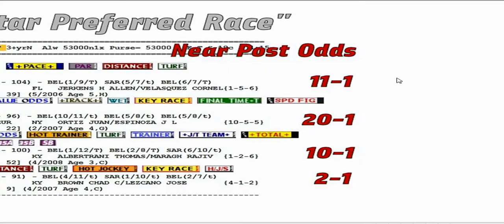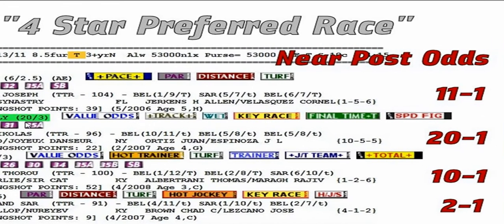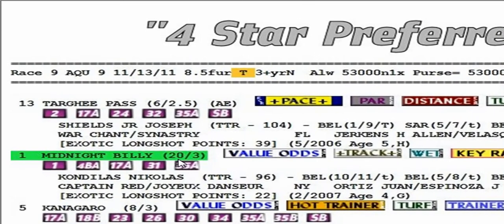Here were the odds near post time. If you bet in advance, there are two ways I go about figuring the odds near post time. For the most part, any value odds horse at 20 to 1 or 15 to 1 morning line — there's a very good chance that horse is going to be a good price near post time.